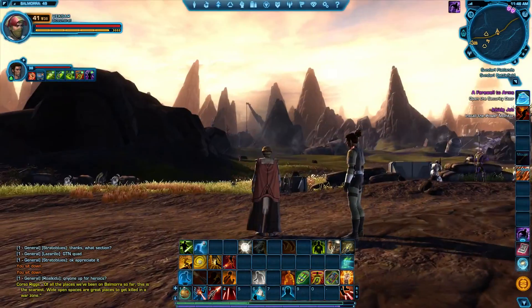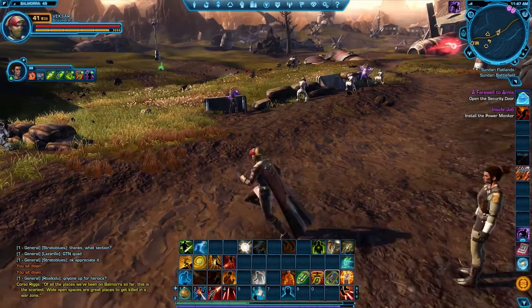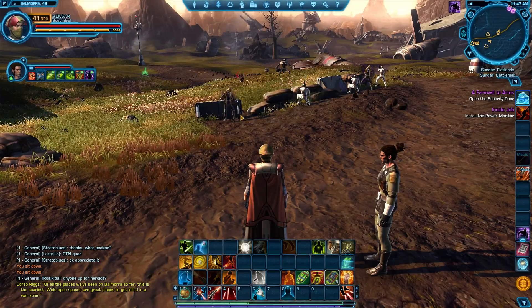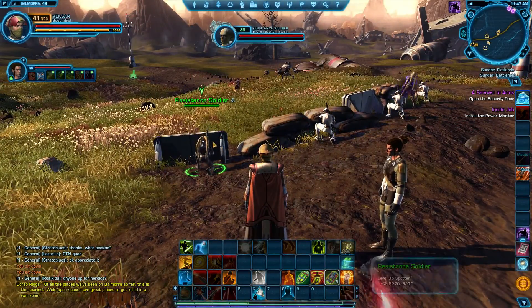There's wreckage of large starships all over the place. And just quickly, if you think that you're ever having a bad day, spare a thought for this guy — his job is to stand here and get zapped by lightning all day.